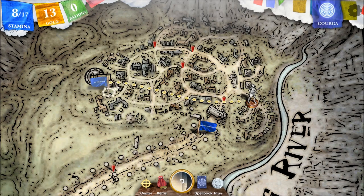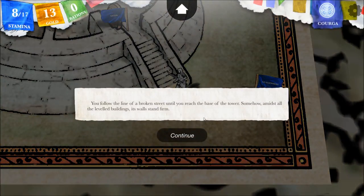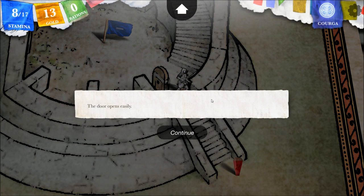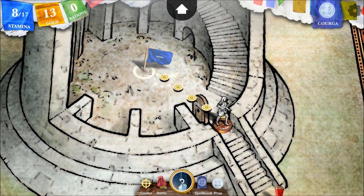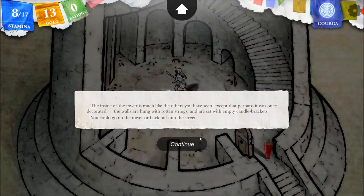Let's go to the tower then. Disappointed there's nothing to find here really. You follow the line of a broken street until you reach the base of the tower — somehow amidst all the leveled buildings its walls stand firm. Yes, it is magical in construction. The door opens easily. The inside of the tower is very much like the others you have seen, except that perhaps it was once decorated. The walls are hung with rotten strings and are set with empty candle brackets. You could go up the tower or back out into the street — obviously up.